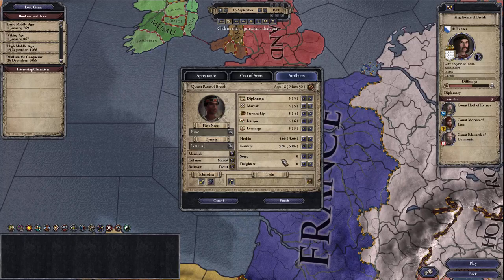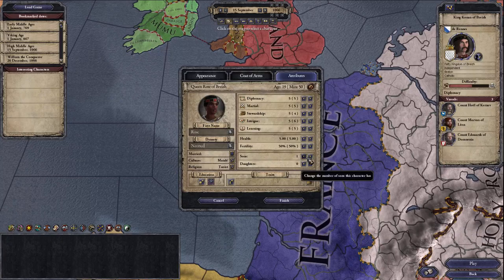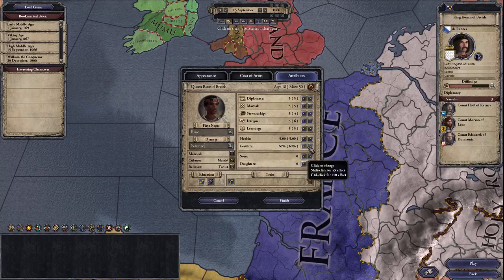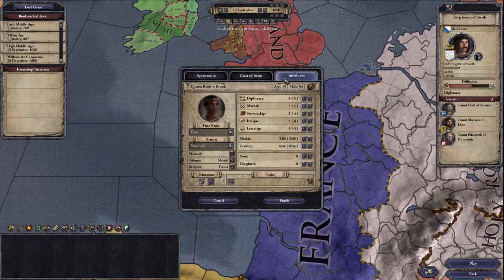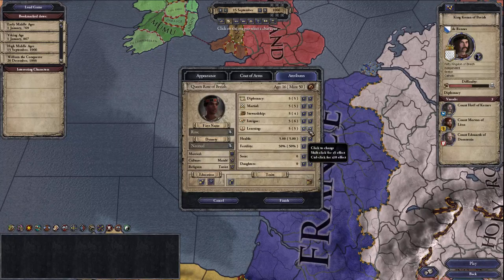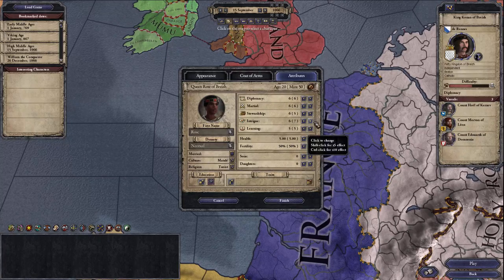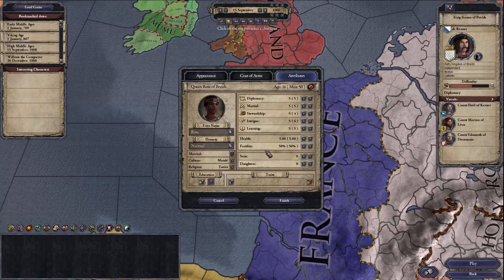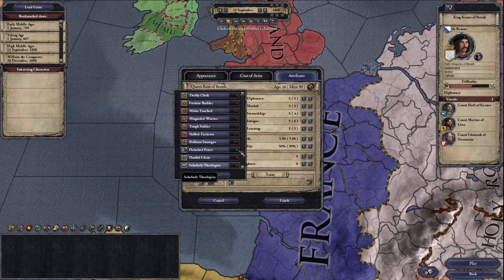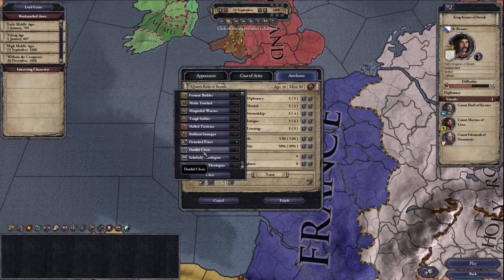You can also change your religion — we're going to be a West African Taoist ruling in Britain, because why not. You can add sons or daughters: sons add three years to your age, daughters add two. You can also make yourself more fertile — each step up is five percent fertility but adds a year — or healthier, which is plus 0.1 health per year added.